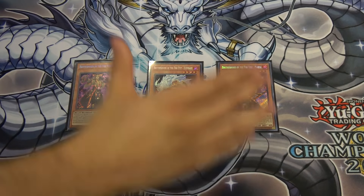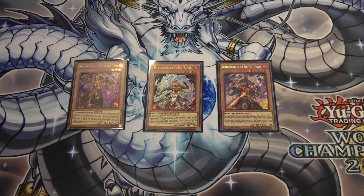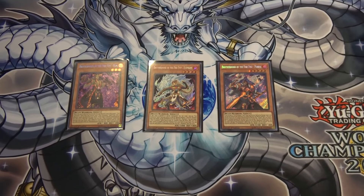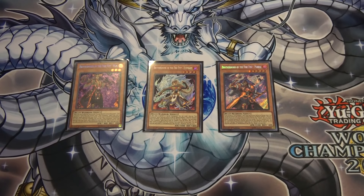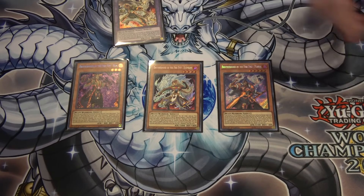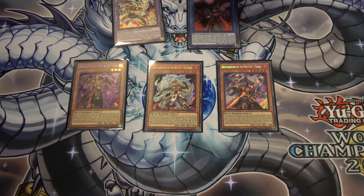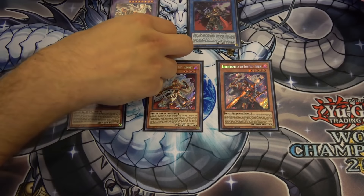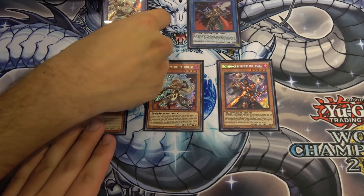These are world premiere cards — the first place you'll ever be able to get them is in Fist of the Gadgets. Fire Fist used to blend Xyz and Synchro but never used Fusions, and there was never a Ritual monster for it either. Both of those are provided in this set: a Fusion and a Ritual — Swan and Elan.